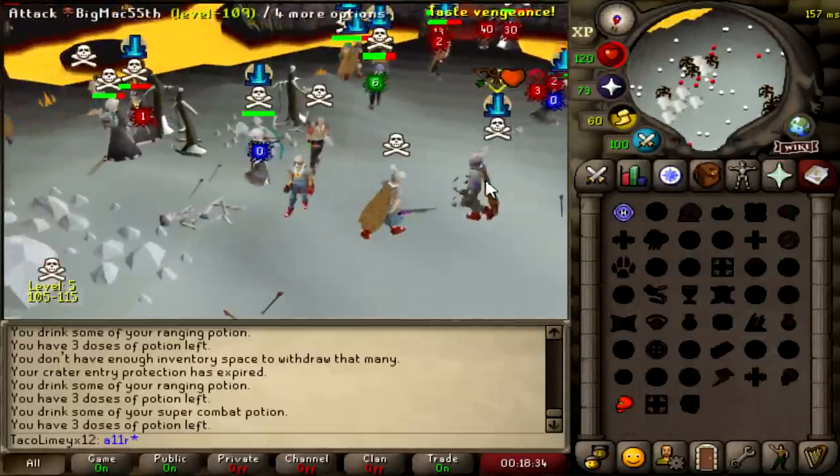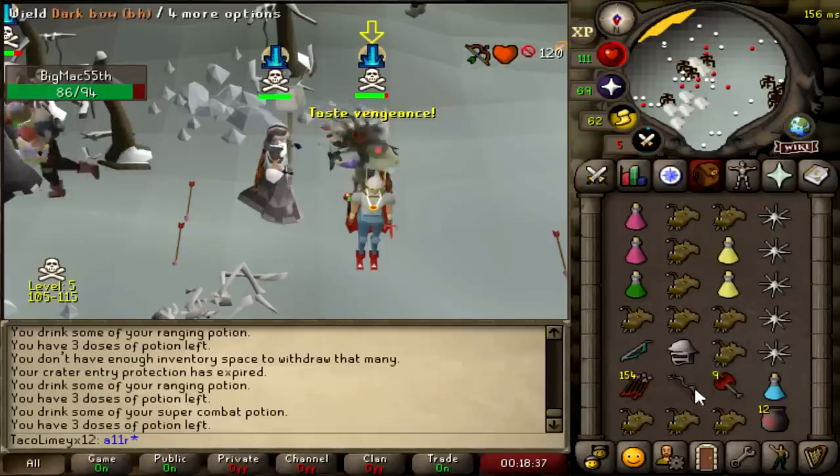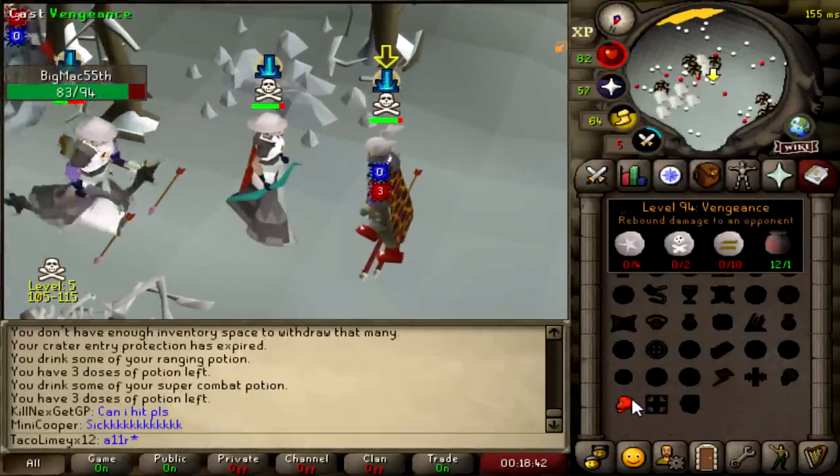Now this will be a little hard to pull off in the actual game, as you have to be super quick with your switches to get the G-Maul off on the same tick, but the combo is literally unbeatable if you do it right and get the right hits. So let's see if we can.